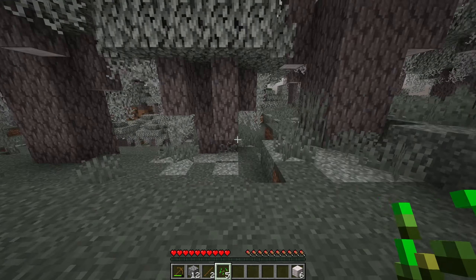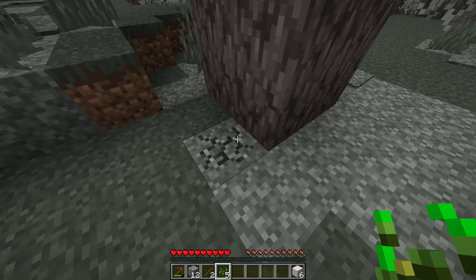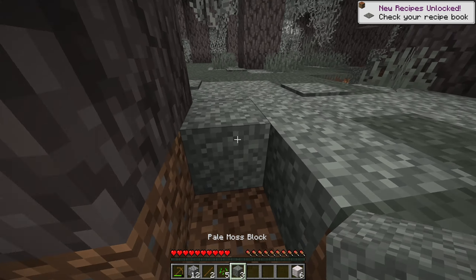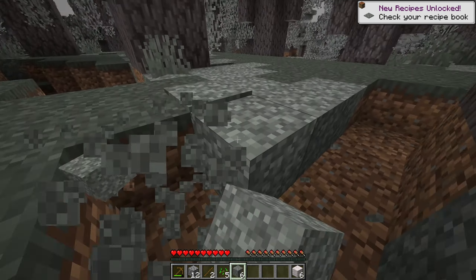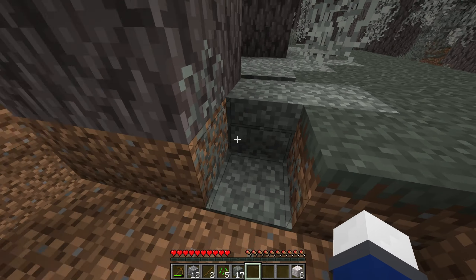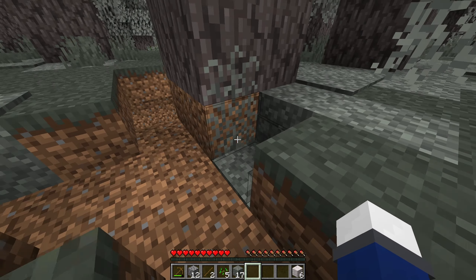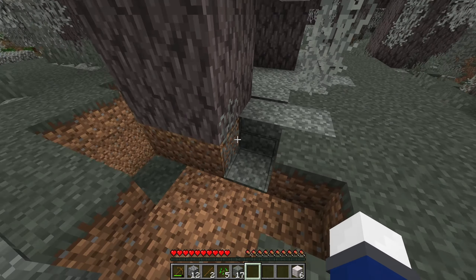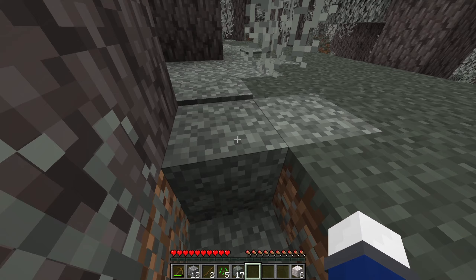I don't know if water spawns in this biome either. And this is also the new pale moss block. We could use this to pillar around and stuff actually. So when you place these, it grows these strange vines or grass-like texture.